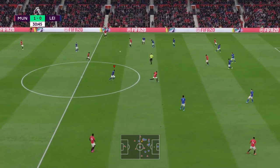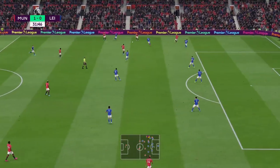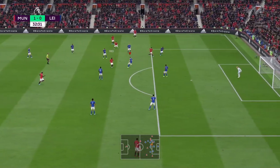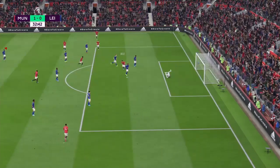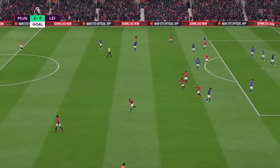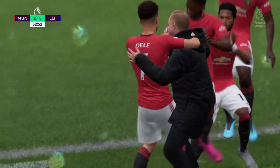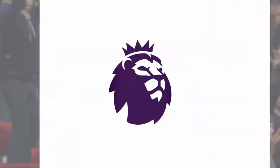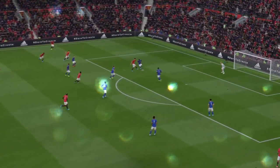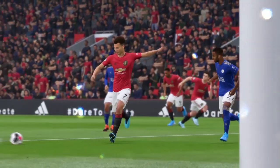Deli Ali on the ball for Manchester United, forward to James, now Martial — who should be a bit more central — but Fred on the ball plays it fantastically through to Deli Ali who doubles Manchester United's lead. Unbelievable — they've had two attacks and they've got two goals. Manchester United two, Leicester City nil. What an assist from Fred and it's a very good first time finish — Casper Schmeichel had no chance.